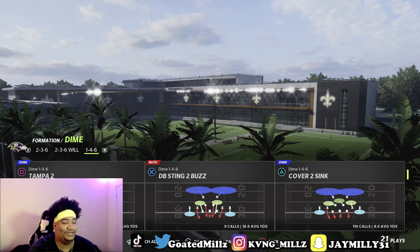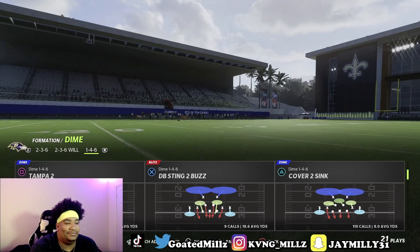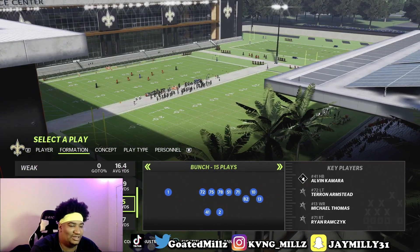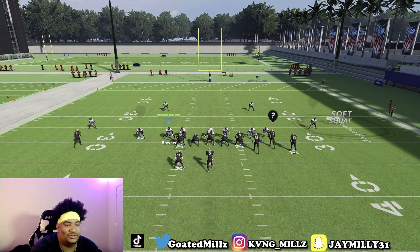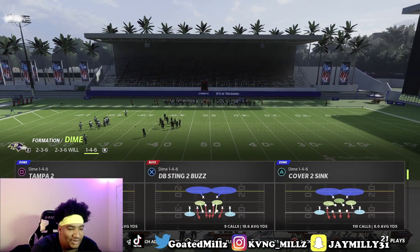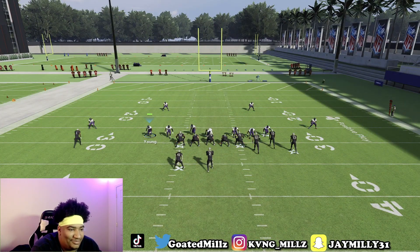The play is the Cover 2 Sync. The Cover 2 Sync is the play that you want in your audibles, but it's already going to be automatically in here. This is the Baltimore Ravens playbook in Madden 22. You want to come out in DB Sting Buzz 2, and you're going to auto-put a Cover 2 Sync. Come out in it — big dime, 1-4-6 — and I'm going to go over it against a gun bunch. You also want to turn auto-flip off, because you want your Cover 2 Sync to come off the right side of the field. All you want to do is auto-put a Cover 2 Sync — now he's coming off right here.